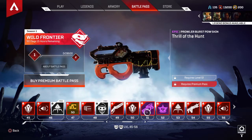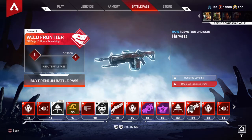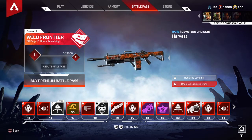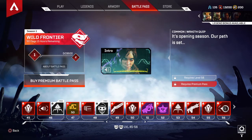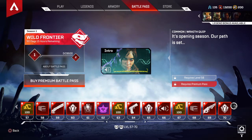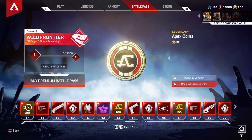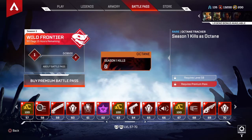An epic Prowler skin, an epic Apex Pack, a Devotion Harvest skin, and the tier 55 Battle Pass badge. It's opening season, it's time to start that. Tier 57 you start getting 100 Apex Coins. Season 1 kills as Octane tracker and badge at tier 58.